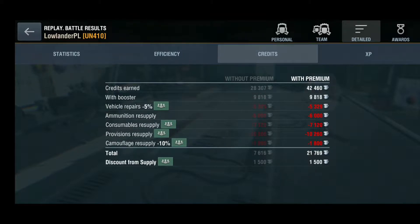We earned 21,769 credits and 685 XP. Even without a premium account you'd get around 7,600 credits with the booster, though you'd lose almost 2,000 credits without it.